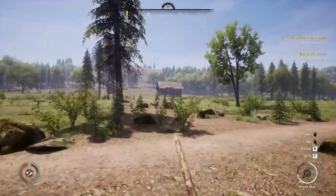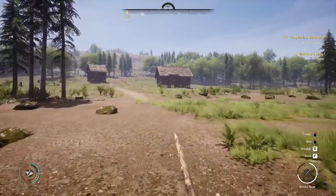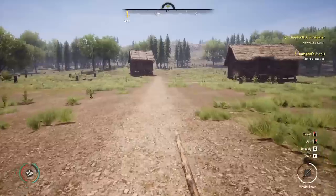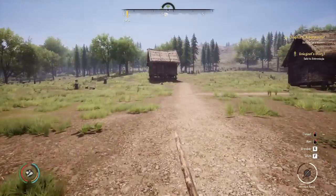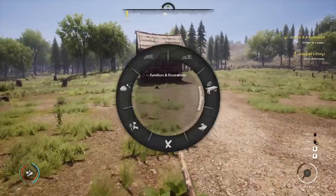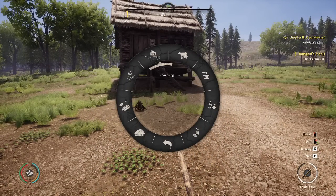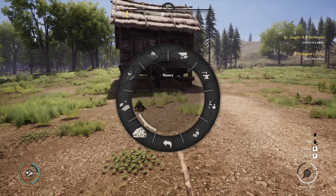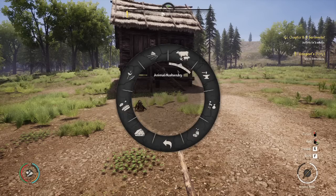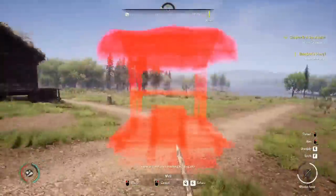Let's run up here and figure out what we have on the docket today. Last episode we talked about getting some more buildings built, so I think that's what we'll do — get the buildings built and then go talk to Dobronega to start her quest. It was extraction — extraction, okay.